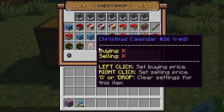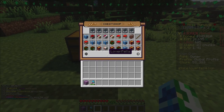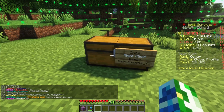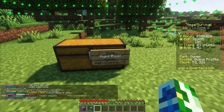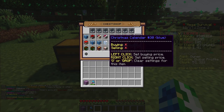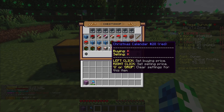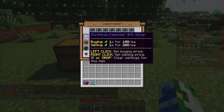Once you are ready to finalize a buy or sell price, you're going to press this yellow die to update the shop and save it. Nothing will show up in the actual shop menu for the person buying until you press that yellow die. You are able to price every single one of these items. And if you no longer want to sell them for a certain amount of time, you can just press the drop button, which is your default drop key, to clear all of the settings.